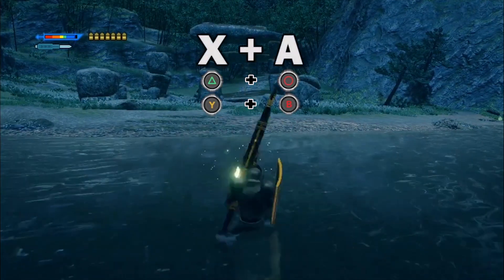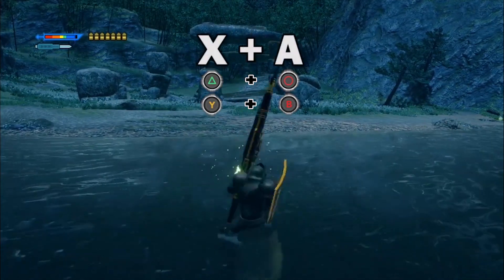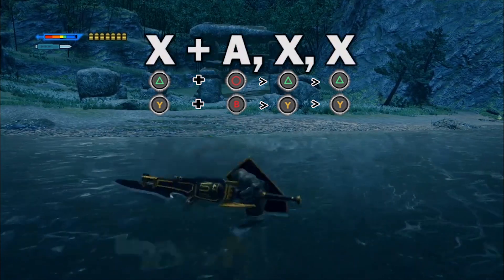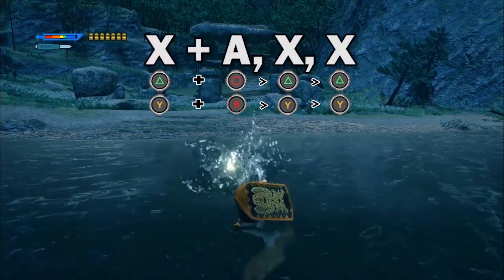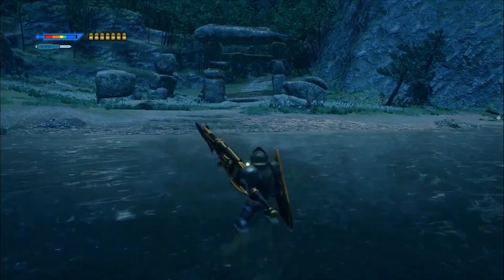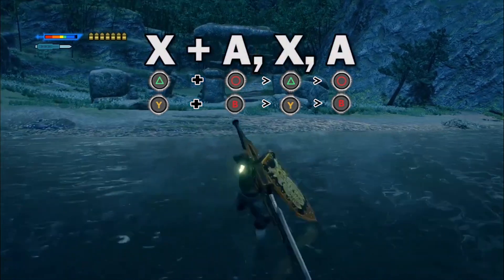By pressing X and A together, you do this upward scoop attack. This is an opener to some high damage options. You can follow it up with X to slam down and press X again for a wide sweep. Or you can follow up the slam with A to unload the rest of your shells at once.